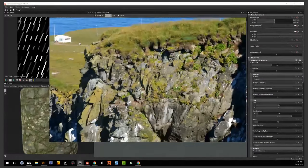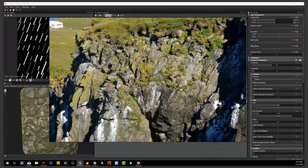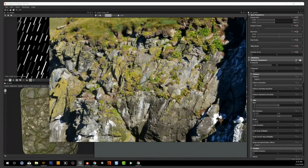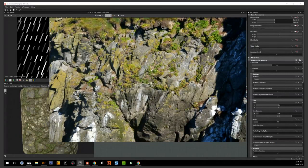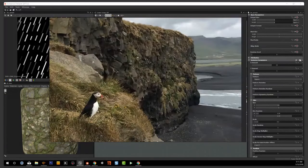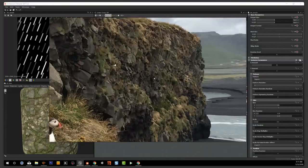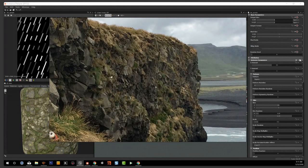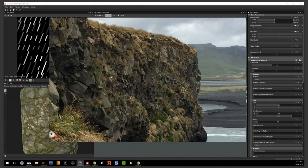I gathered maybe one or two hundred reference images for this project, and this was one of the more interesting ones when I decided to make a close-up section. Just looking at it, there are some larger shapes, bird droppings everywhere, mud, and grass overhanging — a really nice mix of bigger shapes with smaller shapes. I was really interested in how the grass kind of hangs over here, so I grabbed some other references. You can see how the grass clumps and hangs over.